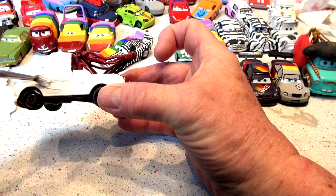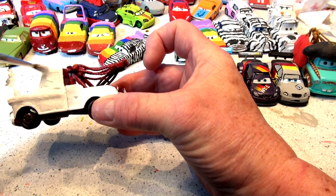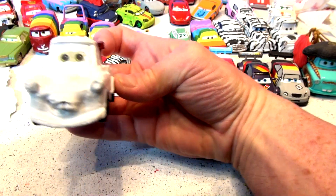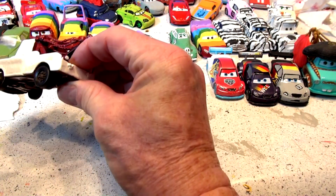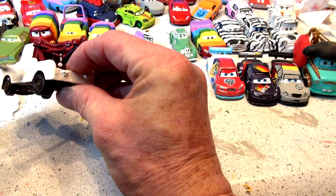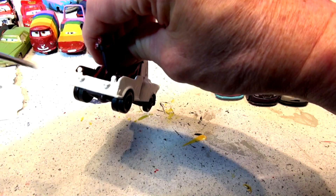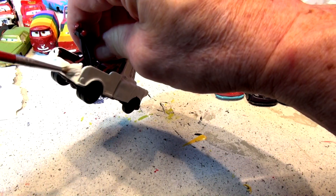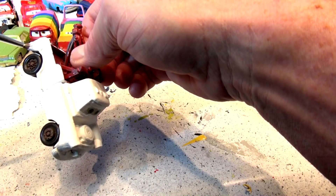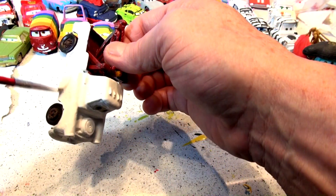Thanks everyone for tuning in — you guys are the reason I do all this. I'm hoping you'll tune in for the final video when I get the rainbow done and the zebra done, probably on Saturday. I'm going to leave the back tow cage in the regular spring red color because it'd be way too hard to do, and I may end up turning this back to something else in the future. So it'll be half rainbow and half zebra — I'll show you the sides when I'm finished.